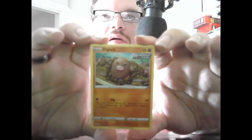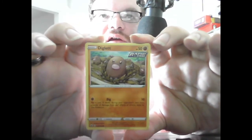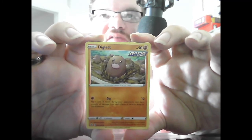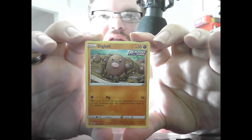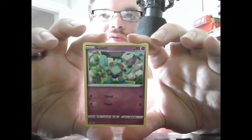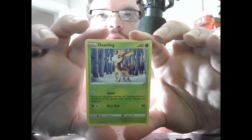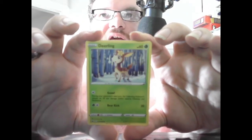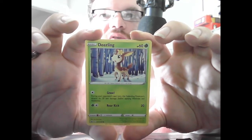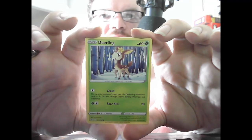Cards are nice and straight. We have the basic Diglett, HP 50, Fighting Rapid Strike. Dig, 10 — flip a coin; if heads, during your opponent's next turn, prevent all damage and effects of attacks done to this Pokemon. Basic Goa, HP 90, Psychic — Pound 10, Punch 30. Basic Winter Deerling, HP 60, Grass — Growl reduces the defending Pokemon's attacks by 20 damage, Rear Kick 20.